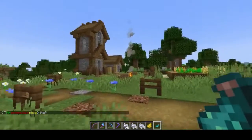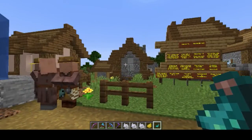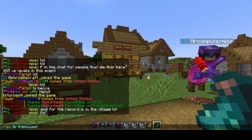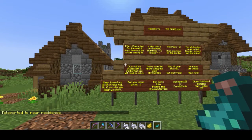All the clues will be in the village. The name of the residence is 'The Mouse Hunt.' To get there, go to res tp the mouse hunt and you will appear in front of this board.